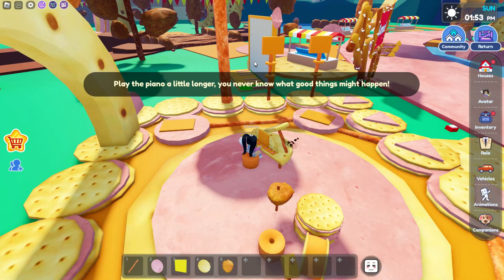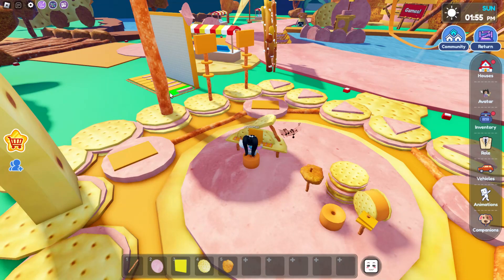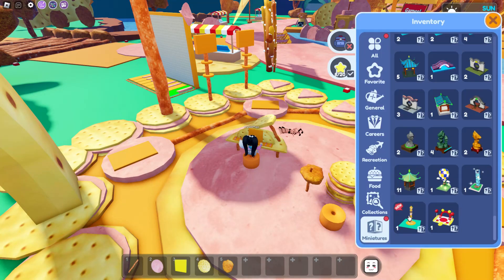The third collectible will be located over at the piano. Once you start playing, you'll get your other item.